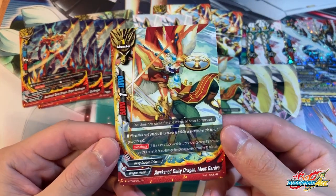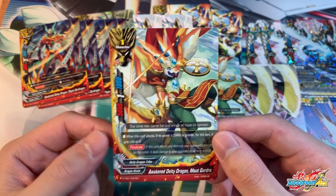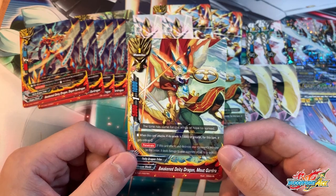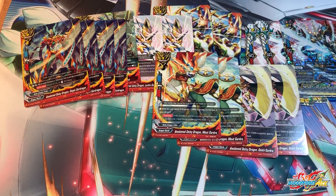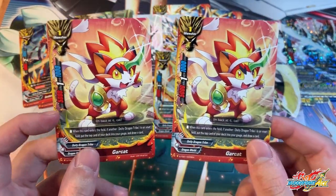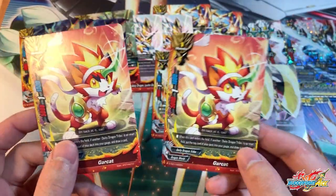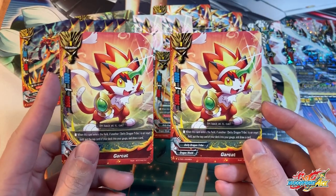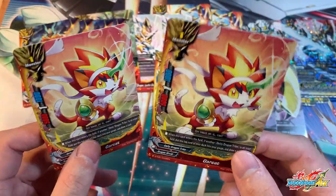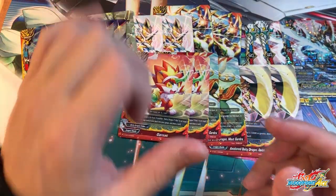Two copies of Awakened DDT Dragon, Maung Gadra, who was also in the previous trial deck. When this card attacks and you have 10,000 attack power or more, you gain 2 critical — so it's a 3-critical beast, and if you play with G-Boost, it's basically a 4-critical size 1. It also has penetrate so it can poke through walls and do effect damage to your opponent. Next up, two copies of Gargantuan. I'm so happy she's being reprinted because it is such a staple in most Gargantuan decks. When this card enters the field and you have another DDT on the field, charge 1 gauge and draw 1 card — and it's not once per turn, so you can spam it. I recommend playing 4. Really happy it's printed as a common because it was really hard to get before.